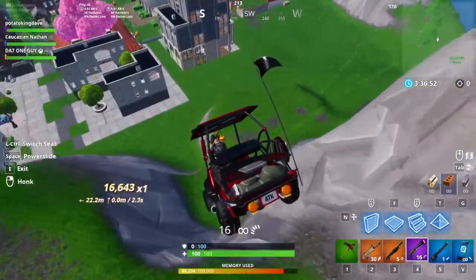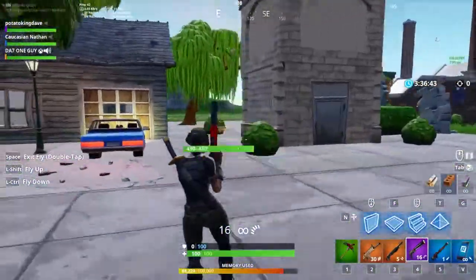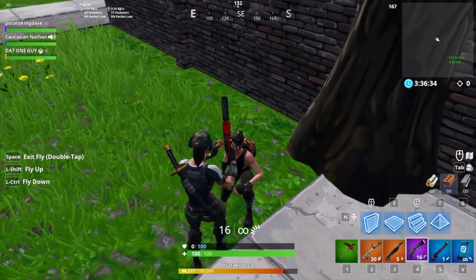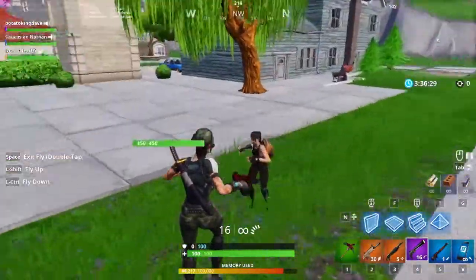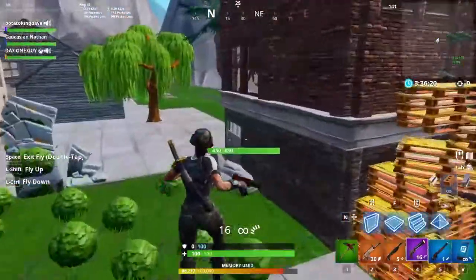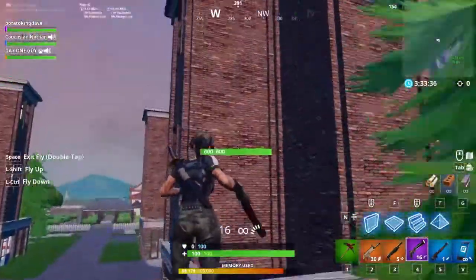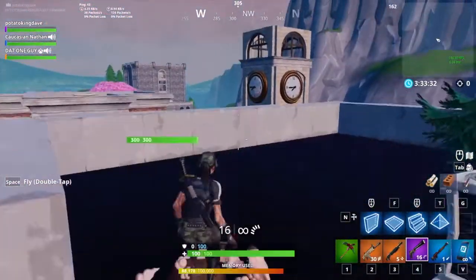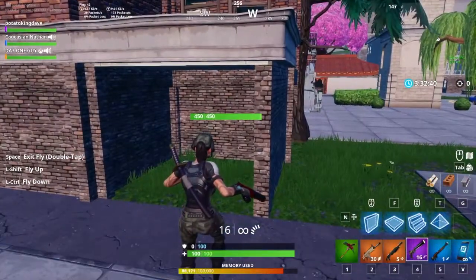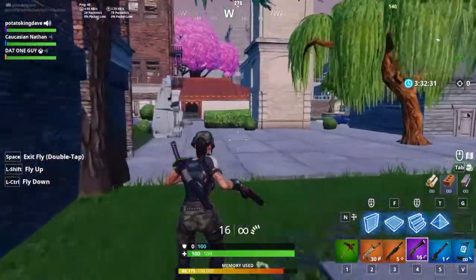Is there a way to get rid of stuff in your inventory without dropping it on the ground? Alright, I found Nathan — I came down and saw him deleting something. He was hiding behind a tree, behind one of the props. What are you doing in here? Get out of here, dude. You built yourself into a room! What is this?